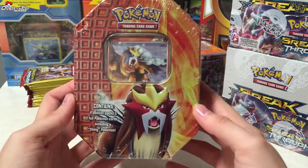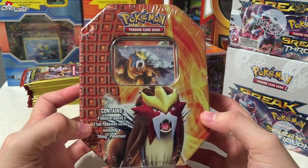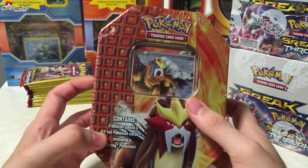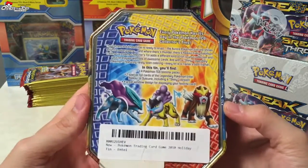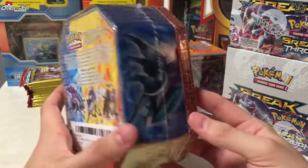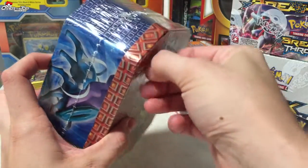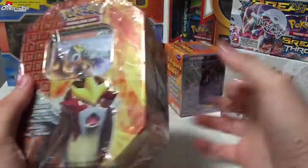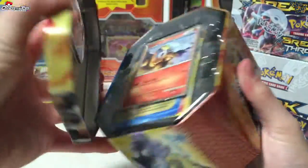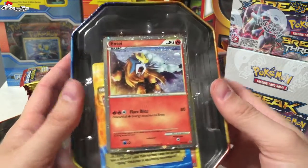Hey everybody, it's pokesoup back with another opening. Today we're going to be opening this Entei tin — it has four booster packs and includes the shiny version of Entei, along with another foil card. Found this on Amazon for about $20. It's usually about $30, so I thought it was a good deal. Let's go ahead and break in and see what packs we have.